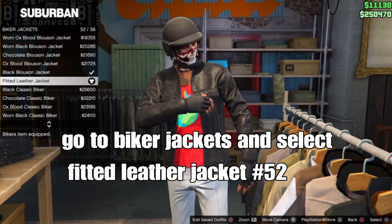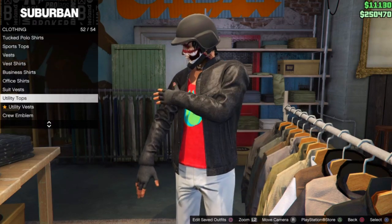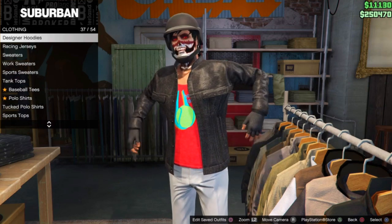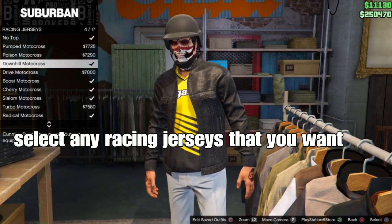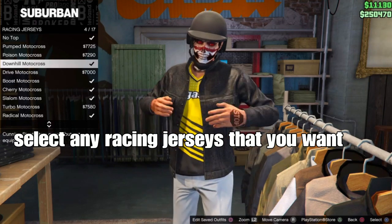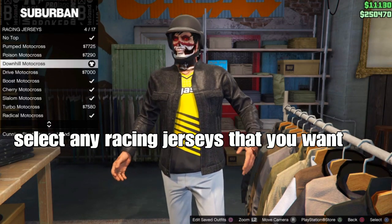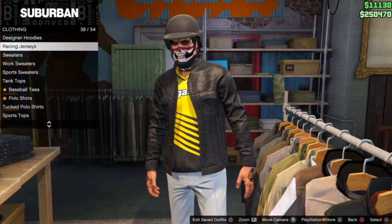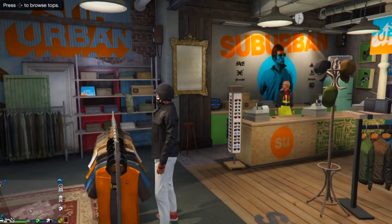Back out of biker jackets, scroll back to tops, and go down to racing jerseys. Go down to racing jersey number 38, then pick a second racing jersey for your outfit to get the visible arms — I'm using the Downhill Water Cross number 4 for my outfit.